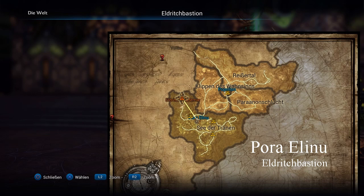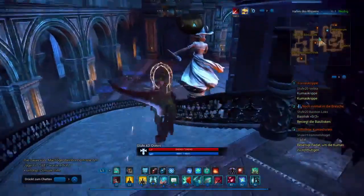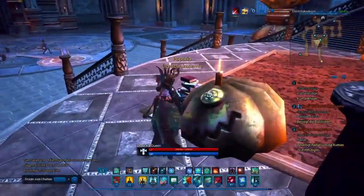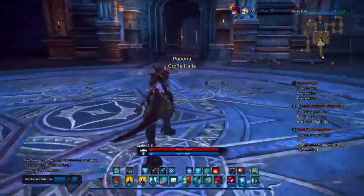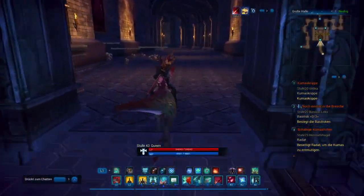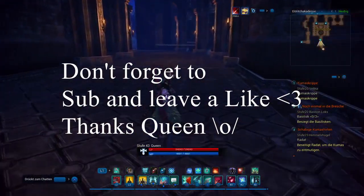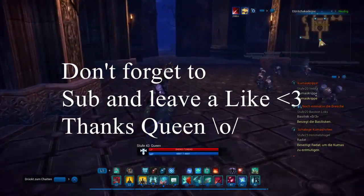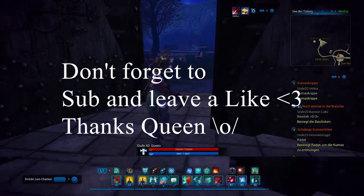The next obelisk is in Para Elinu. You can teleport to Eldritch Bastion, then go down the stairs and outside — at your left, in the rain, you'll find the obelisk. In this case I had some mobs because I wasn't paying attention to my environment, but if you're low level you can avoid them. Just be careful — it's not a problem.